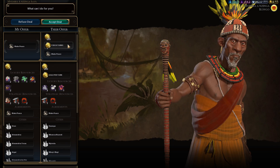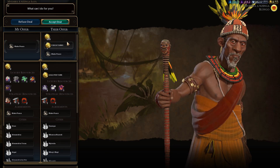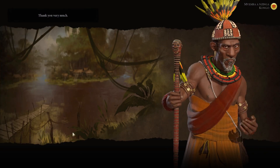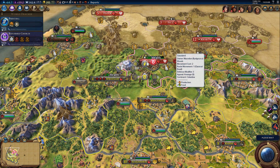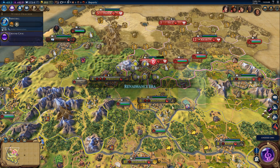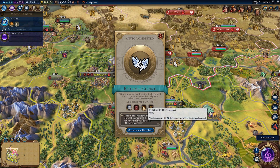I could take the peace deal with the Congo. You know what, let's do this, because that way the gold problem is solved and he stops bothering me every turn. Hey, we're in the Renaissance - it's 282 BC, we're in the Renaissance.